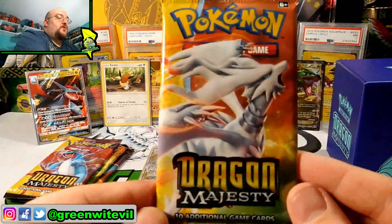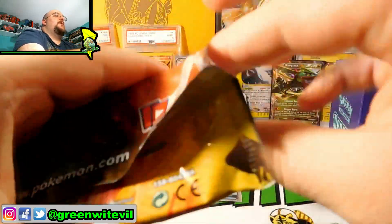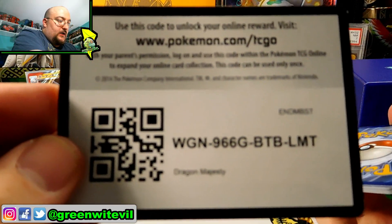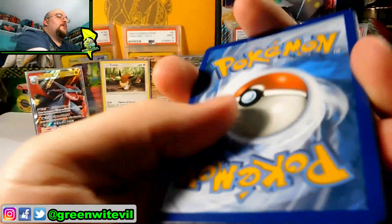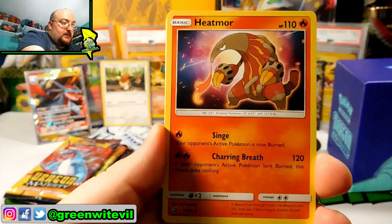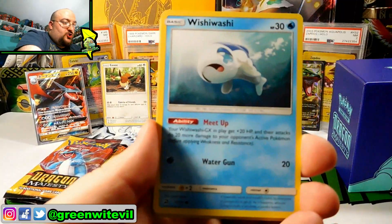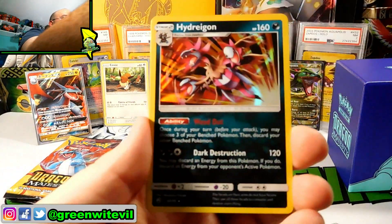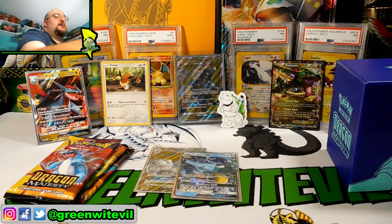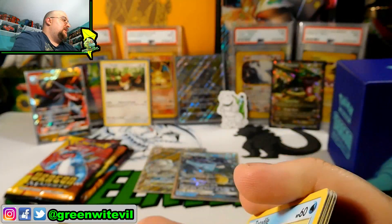Four packs left. In theory we already hit our quota because it's one Ultra per every six packs, but hopefully we're due for more. We have Combusken, Heatmore, Croconaw, Swablu, Salandit, Charmander, Wishiwashi, Totodile, Reverse Heatmore, and a Hydreigon Holographic. Nothing too fancy. This Totodile is a reprint artwork from the original Neo, which is neat.